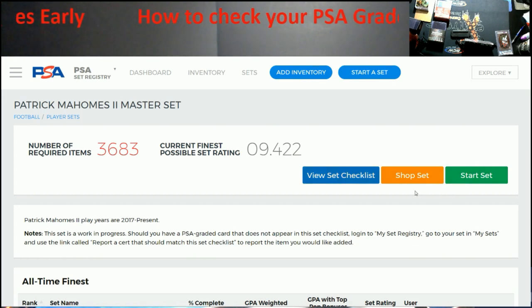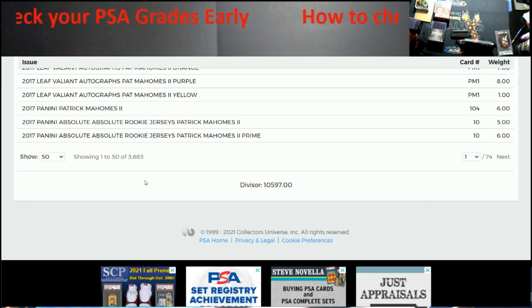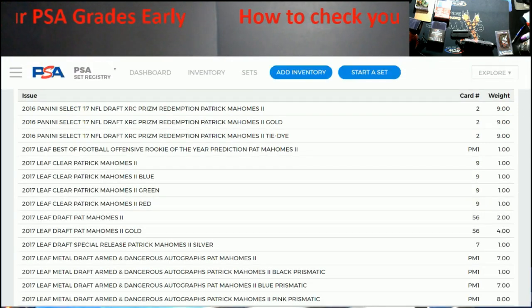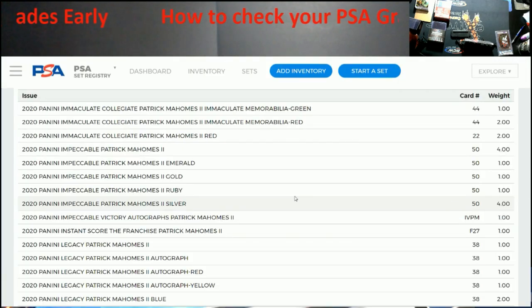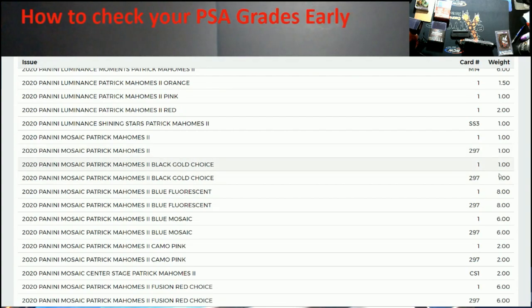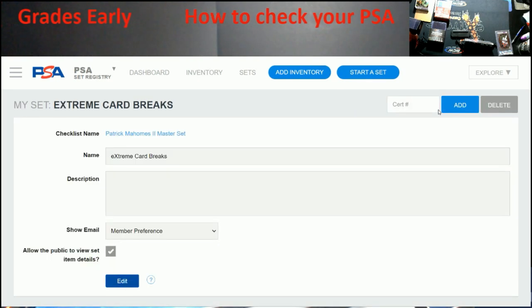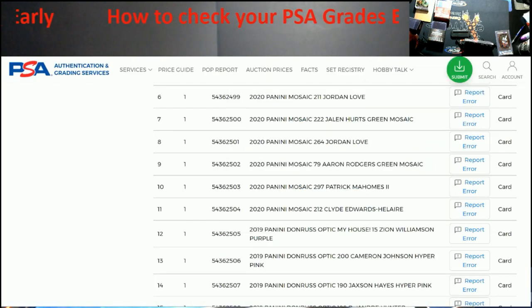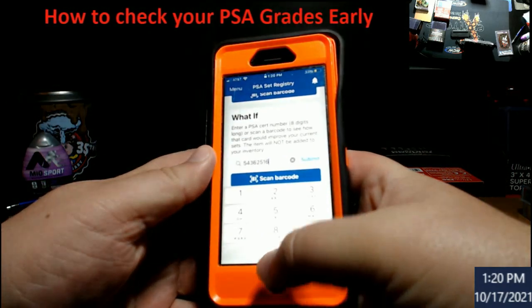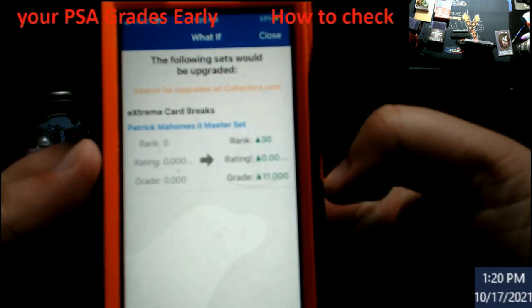I'll go to View Checklist — look at that, 3,600 items in there. Scrolling to the last page to check if 2020 Mosaic is in here yet — it probably is. Mosaic, card 297 — it's in there. Scroll back up, hit the green 'Start Set' button. Coming back to the phone: Mahomes cert ending in 503, hit Submit. Guess what — another PSA 10!